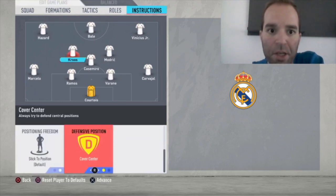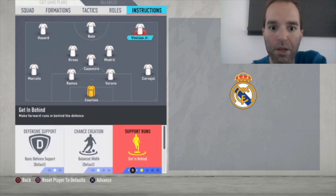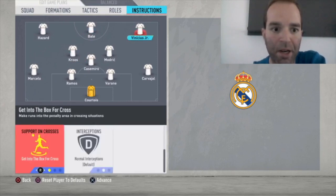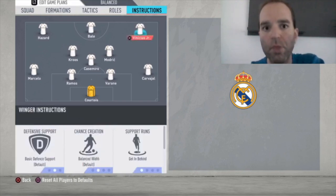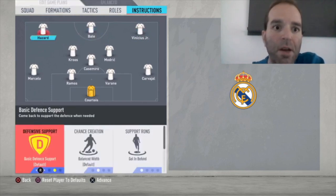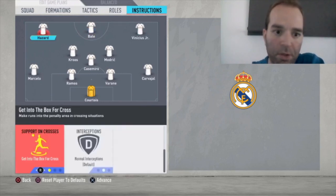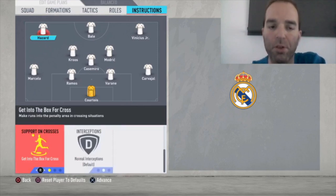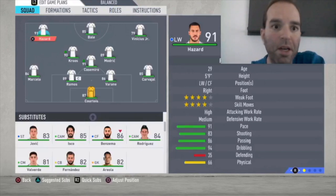For Kroos, the only change is cover center. For Vinicius Jr: support runs set to get in behind, and get into the box for crosses. For Bale: support runs stay central, attacking runs get in behind. For Hazard: support runs get in behind, support on crosses get into the box. So Vinicius Jr and Hazard have the same instructions.